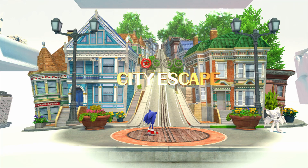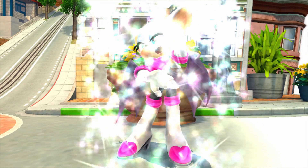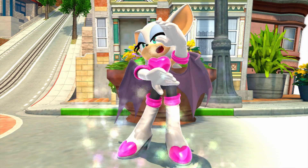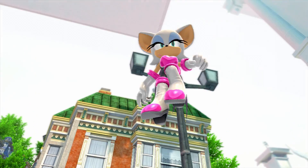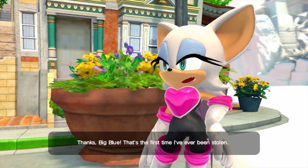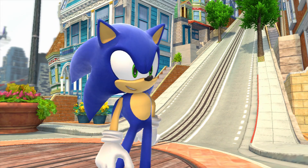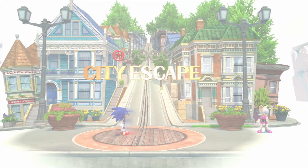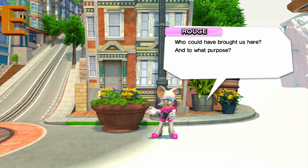Now we fully restored City Escape to its full colorful glory, and then we awaken the seductress herself - Rouge the Bat. Rouge looks pretty good. "Thanks big blue, that's the first time I've ever been stolen." That casual smile. "Who could have brought us here and to what purpose?"